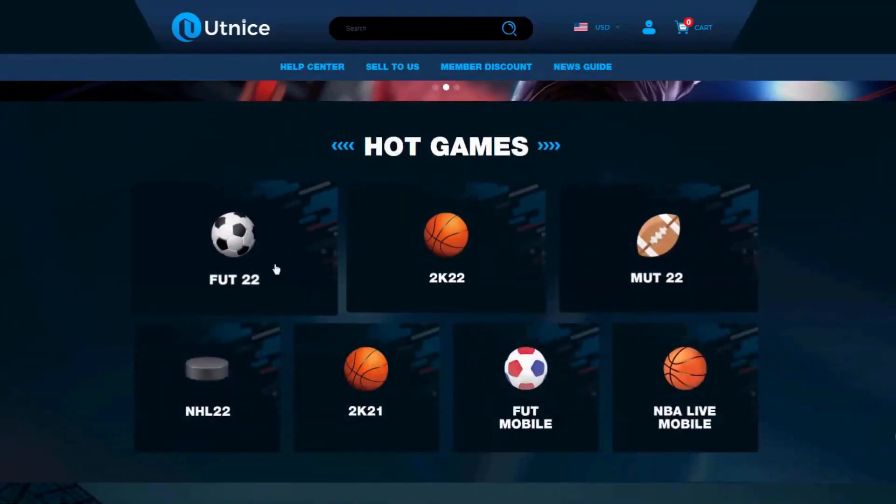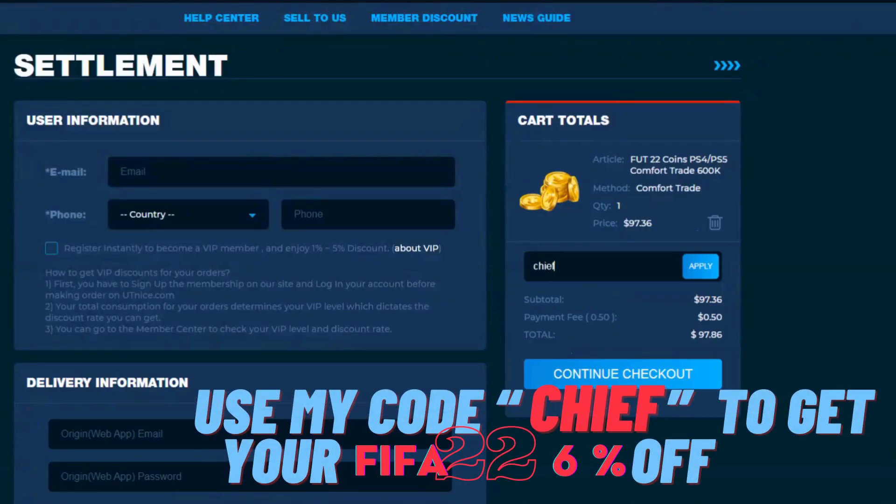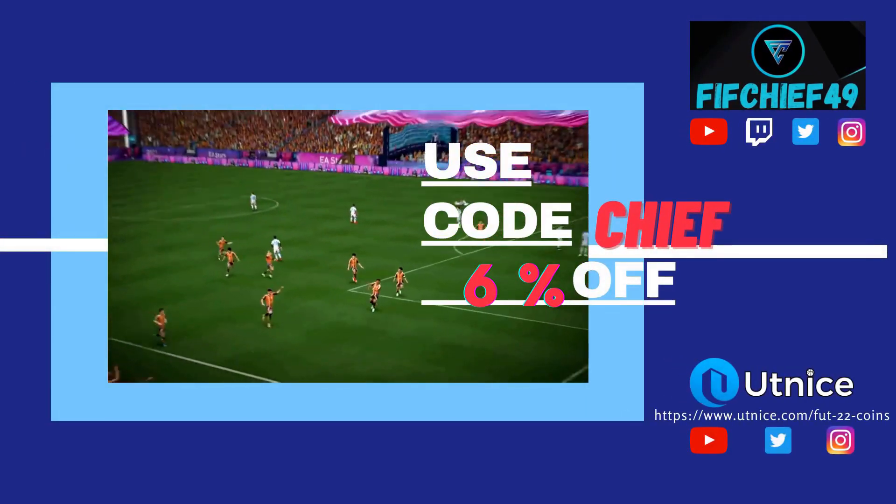If you guys are looking for the cheapest and most reliable coins on the market, make sure to head over to utnice.com and use code CHIEF for six percent off at checkout.